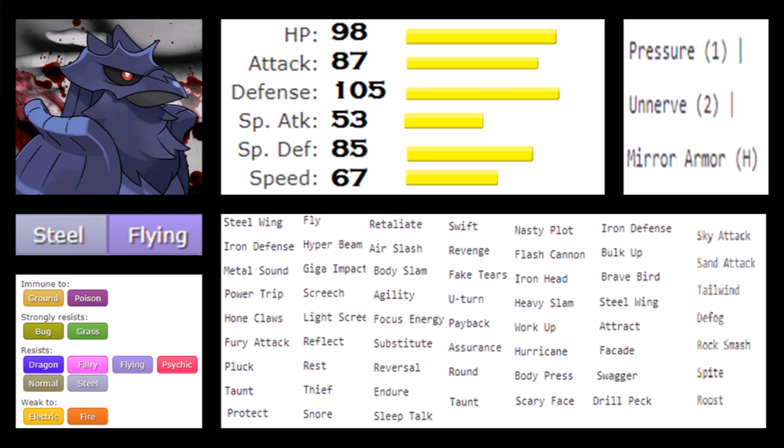The defensive typing alone synergizes very well with a lot of other good typings, and with so many resistances and immunities, you don't necessarily need to be bulky to work — which makes it funny, because Corviknight is absolutely bulky. Its stats are really good: 98 HP, 87 attack, 105 defense, 53 special attack, 85 special defense, and 67 speed. The combination of 98 HP together with 105 defense and 85 special defense makes this a bulky bird that will be forced to take hits and do so really well.